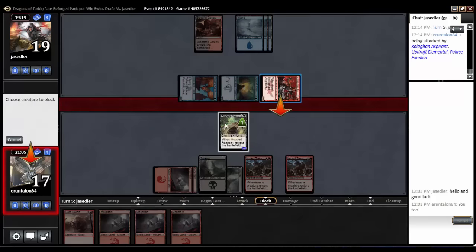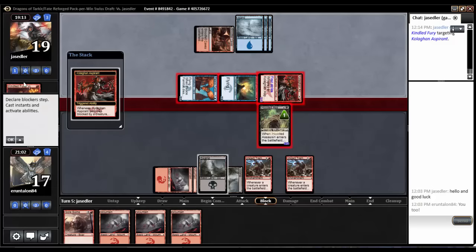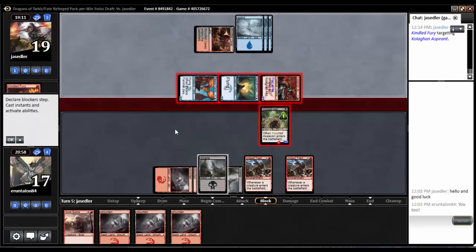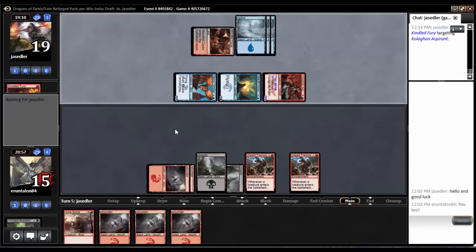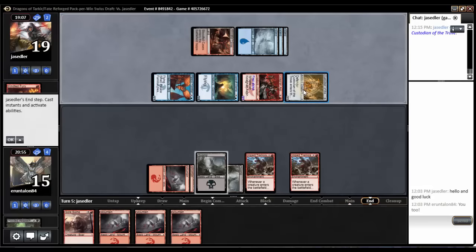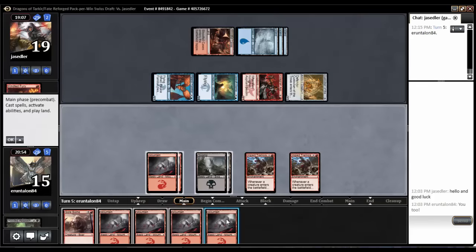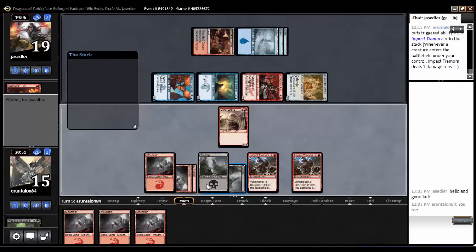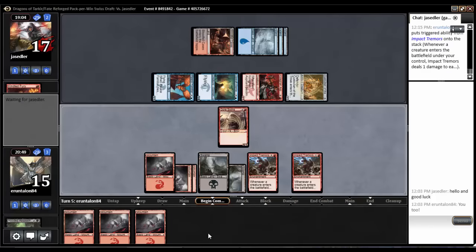I need to slow this clock down, so let's block the Aspirant, take the one, and then trade. Kindled Fury! I see that played so rarely that I just never expect it. For well — I was gonna say 'further establishing the board' but not really. Come on, deck. This is just dumb.